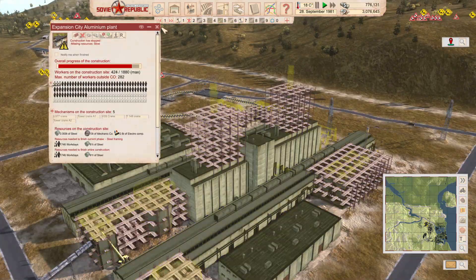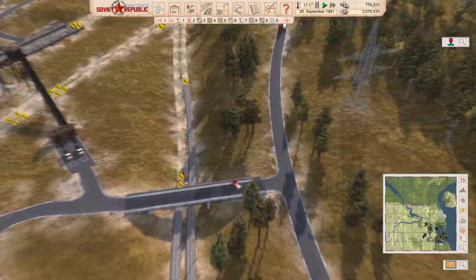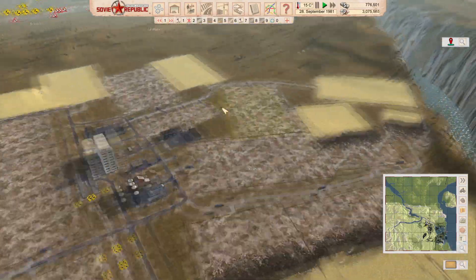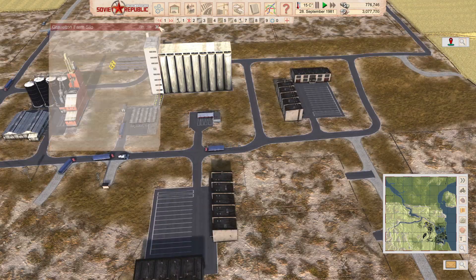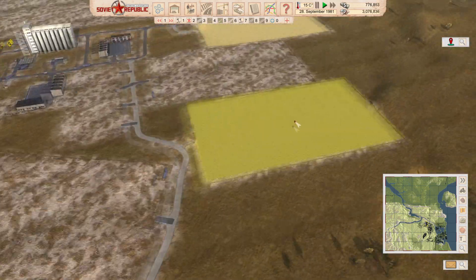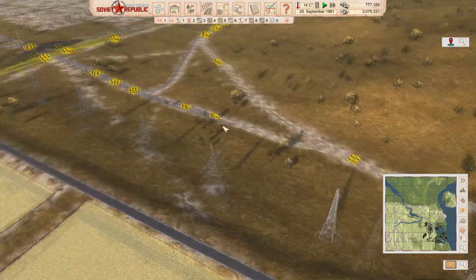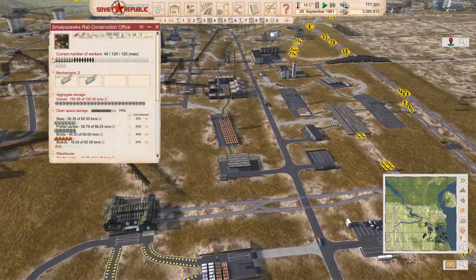I don't think we're far from finishing the aluminium plant, though it can be deceptive. I've had a few problems with rail track up here — trains keep blocking each other and I can't quite work out what's causing it. The farm is going full bore now. The distribution offices were only filling to 30% before, but they're now running at 90%, with lots of crops going into the cargo office.